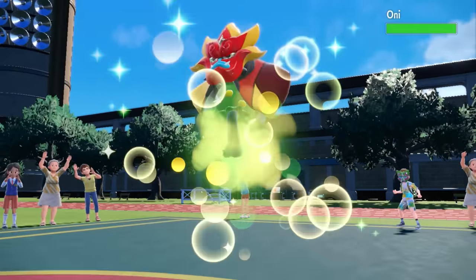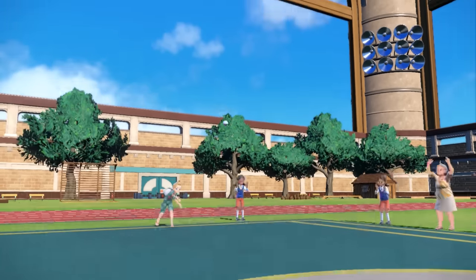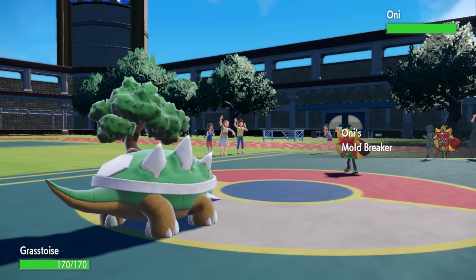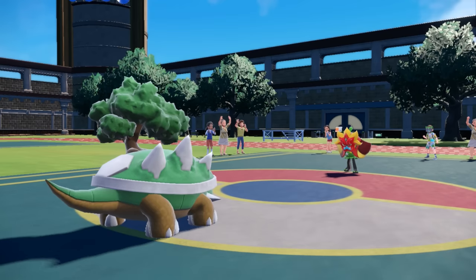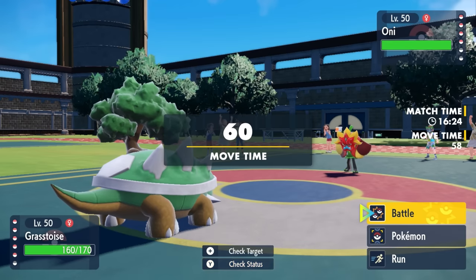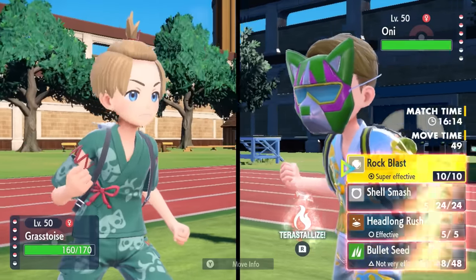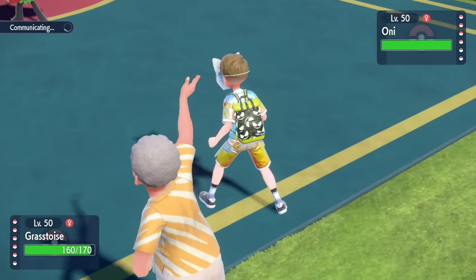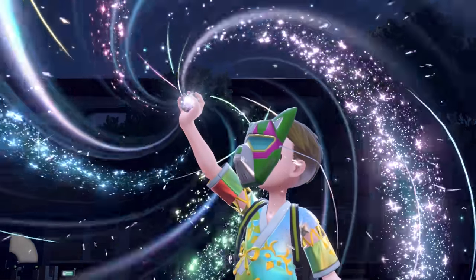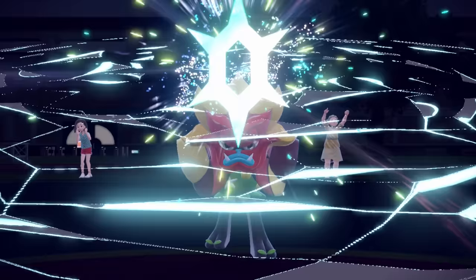Now we've got ourselves an empty battlefield to send out whatever we'd like. He decides to go into Ogerpon as I decide to go into Torterra, and this is actually kind of the matchup I want. I can Tera Fire and then go for a Shell Smash. Knowing he's going to go for Ivy Cudgel, I should be able to take one hit since it's resisted after I go Fire type. Then I go for Shell Smash, outspeed, and just use Loaded Dice Rock Blast to demolish everything.